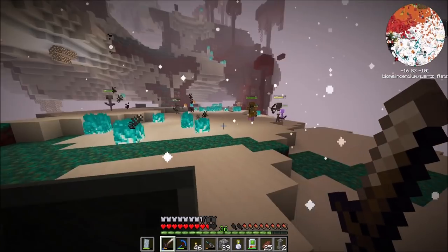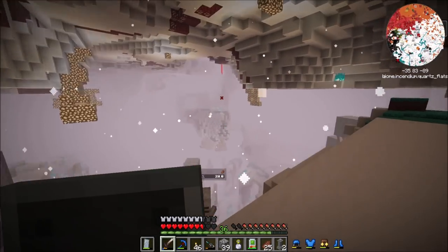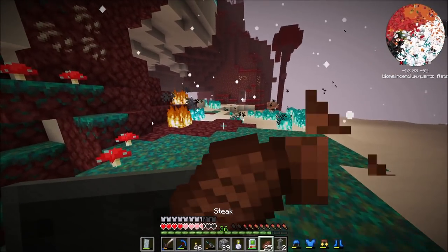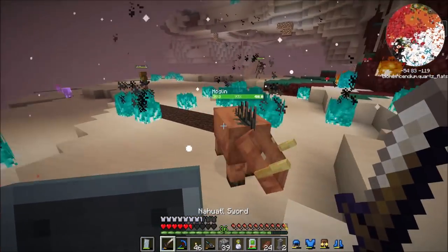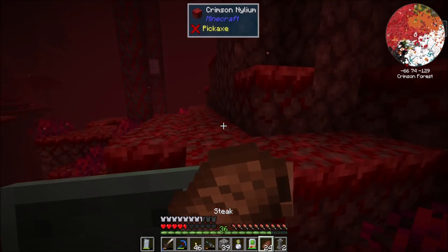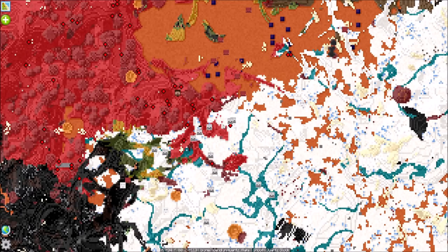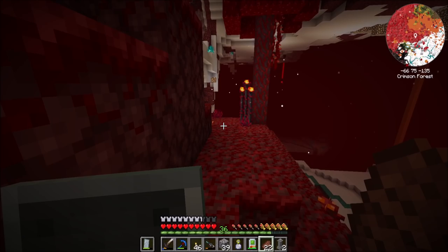Look at them all - it's all skeletons and ghasts. This is the worst biome in the world. We're doing okay, we're making progress. Looking at the map, I want to head due east from here, because I don't want to have to deal with this big lake of lava. I'm going to head east and then figure it out.